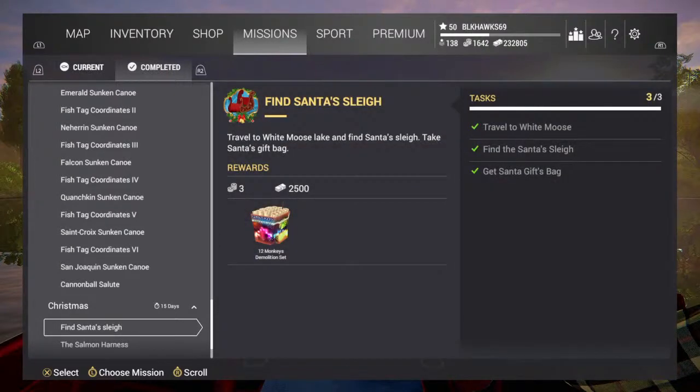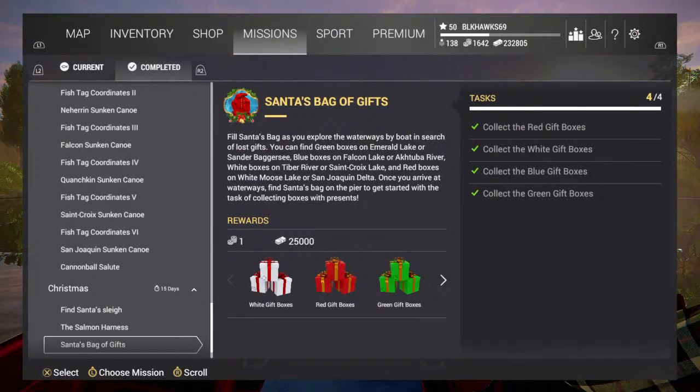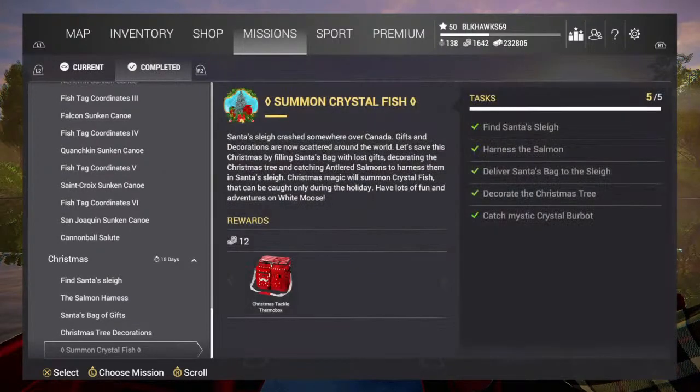So again - Santa's sleigh, go to White Moose, run all the way to the right, find Santa's sleigh, get your gift bag. You've got to catch all these antler salmon. For boxes, pick a lake and run around - you can repeat the same lake over and over again, it'll take an hour until it resets. Your Christmas tree decorations - pick one of those three lakes, and you can do that over and over again as well.